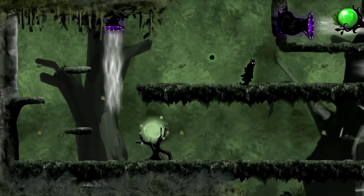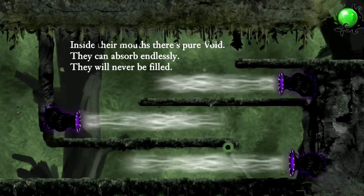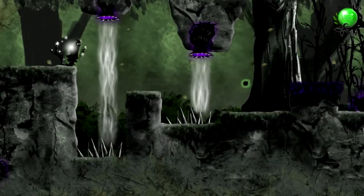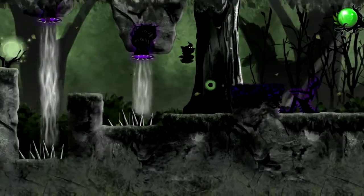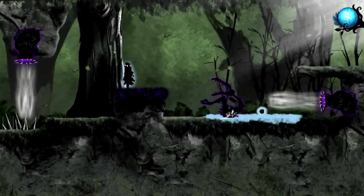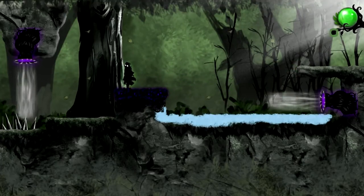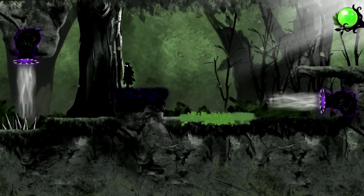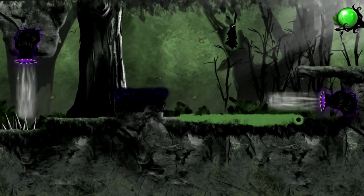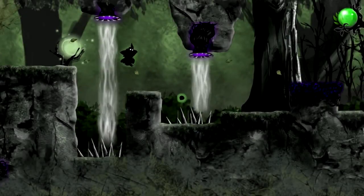Nihilumbra! A lot of people take one look at this game and assume they know exactly what to expect — the inky protagonist screams 'I'm a Limbo clone!' We've seen an endless number of these shadowy, dark games largely due to the success of Limbo. But despite the similarities in art style, Nihilumbra is very much its own creature. It's a puzzle platformer that allows you to paint with five colors to stick, bounce, slide, and so much more. It's ingeniously put together with great atmosphere and an enjoyable story. There's also a second mode unlocked after completing the story, which is devilishly difficult. This is a game that taught me to never judge a book by its cover — it is far more than it seems.